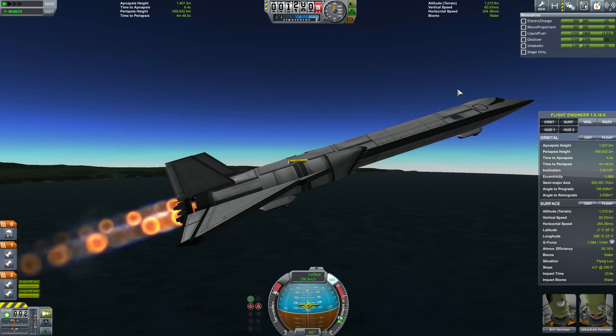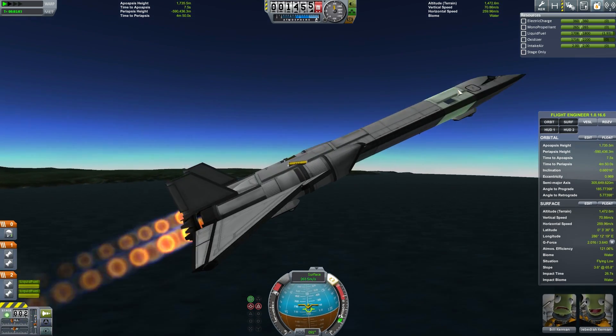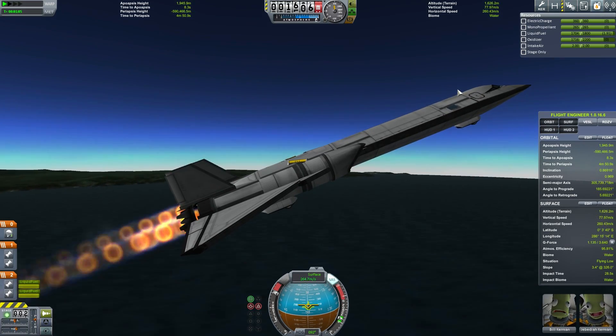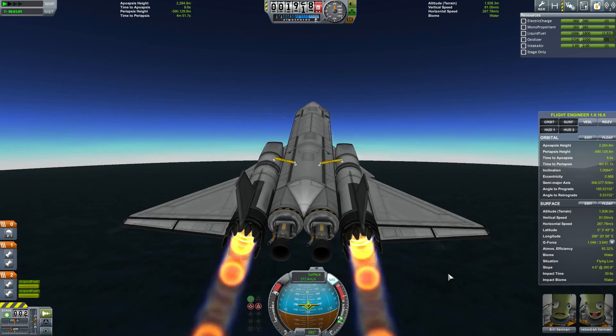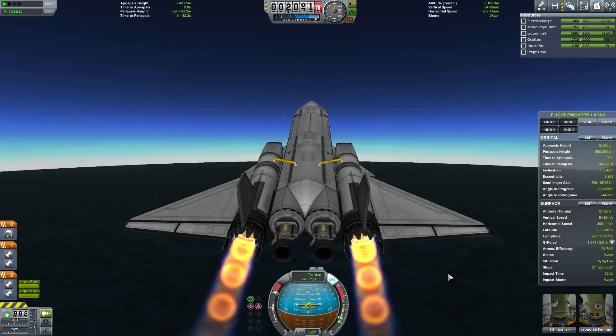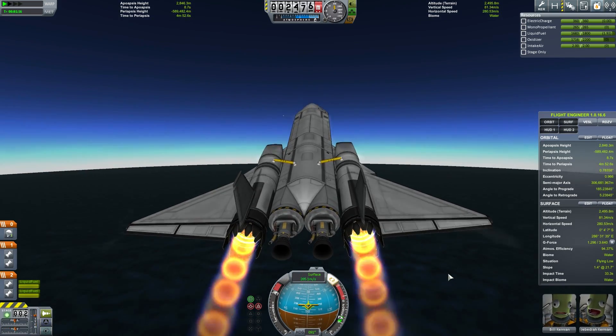Pull your nose up so that you're in a steady climb. We're going to continue the profile as usual once we reach altitude. We just need to get going a little faster early on so that you can carry that speed to higher altitudes. With the engines, the faster you're going, the more air you're getting into the engines, the more thrust you're getting, so it kind of feeds back on itself.